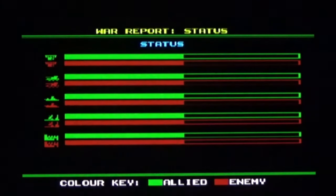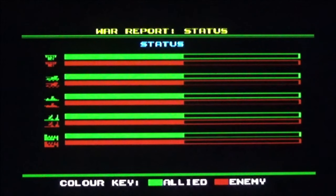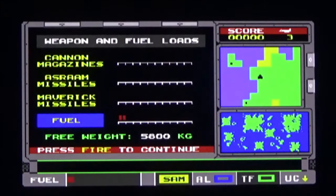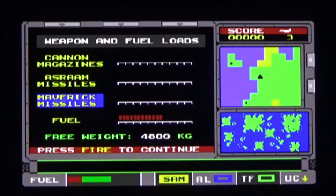Bosch. And then status: allied. So you have to defend bases, I guess. Which means, can you also destroy your own bases or equipment? Not going to give myself full fuel because I'm pretty sure I'm going to get shot down long before that. But we will go for four cannons. Azram — is that air surface? I don't know. I'm going to have more Mavericks.